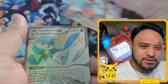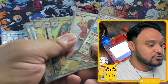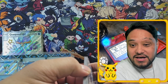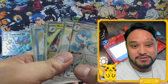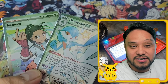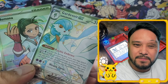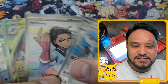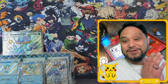All right, let's go through those real quick: Lugtrio, Finizen EX, Baxcalibur, Mabostiff, Noivern EX, Nemona, Guard of War EX, and Starmie. Don't look up the prices yet! I always forget I put the prices up on screen. Which one do you think is gonna be the most valuable? I haven't looked yet. If I had to pick, I'm going with Guard of War EX.